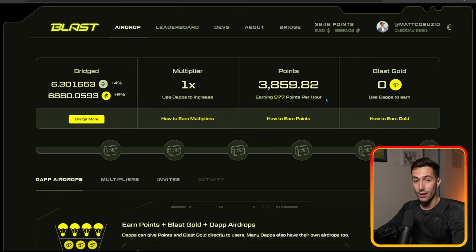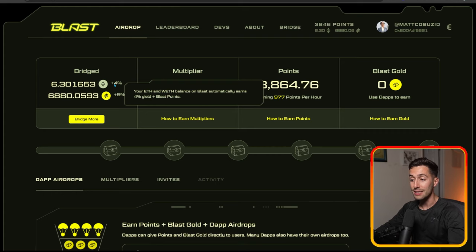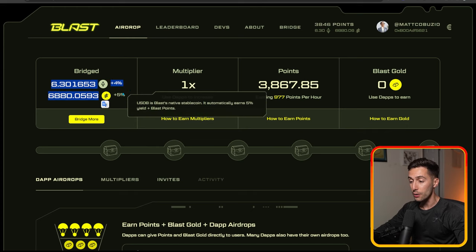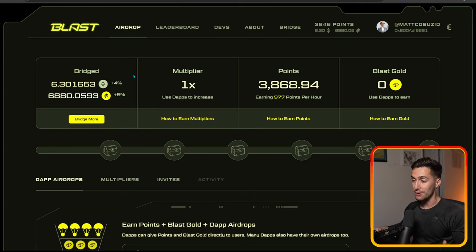I'm earning 977 points per hour nonstop, so there's no interaction needed anymore in terms of getting points. You're going to earn points from the minute you bridge until the minute the airdrop happens, and it's going to do it all automatically. You can actually see your points going up in real time right here. Because these are technically staked and we're earning yield on them — 4% and 5% — this number is going to go up slowly over time. The points we earn will go up because the amount of tokens we have actually goes up as the yield accrues. The more you bridge, the more points you're going to earn per hour.